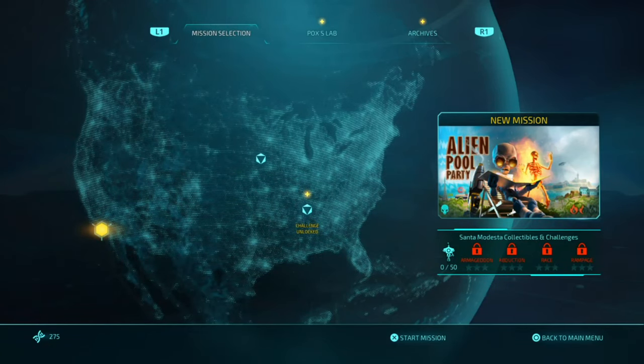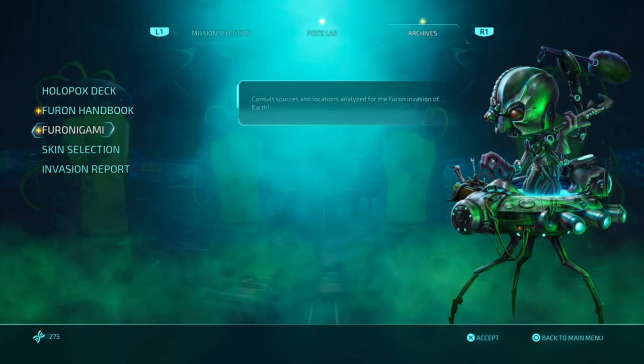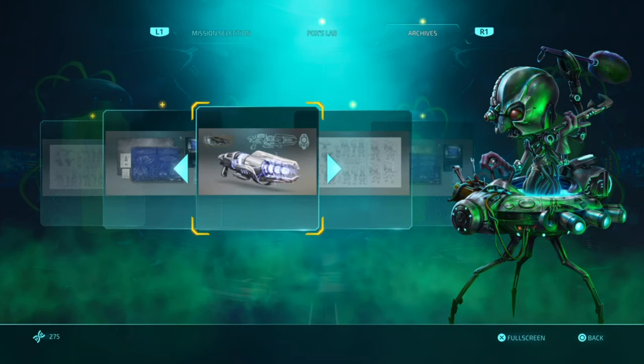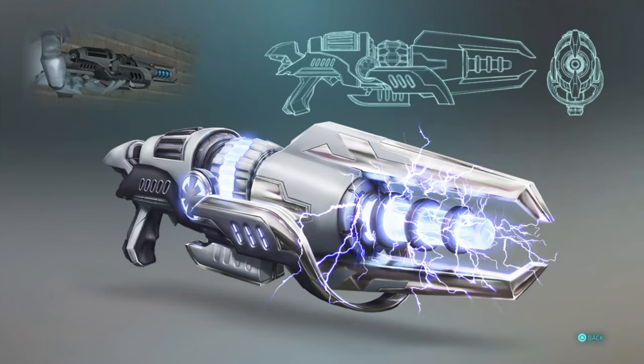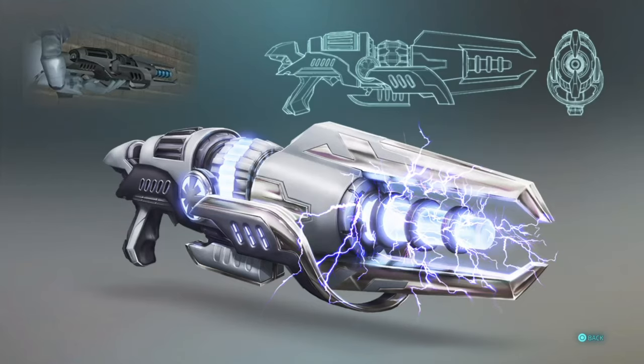What is up guys, Matt from Scoobusters, and today we're on Destroy All Humans. This is a trophy guide for the trophy called Fiorangami. What you have to do is come over to the Fiorangami selection, then just select a photo or artwork from there and you'll unlock the trophy.